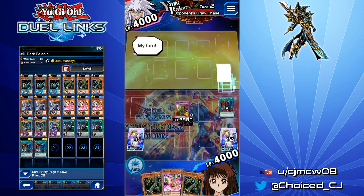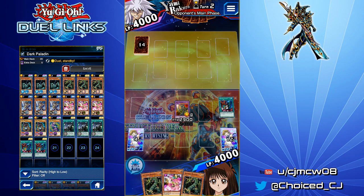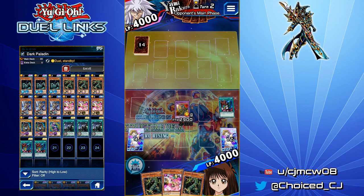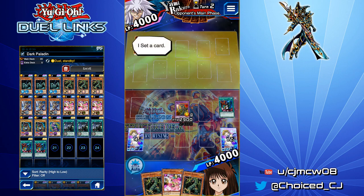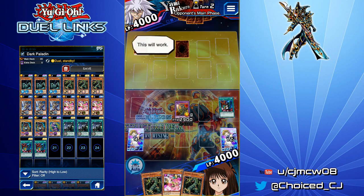One thing I'm a little worried about with this deck is that Curse Seal of the Forbidden Spell is becoming pretty popular as a counter to Cyber Angels, but it's also a very good counter to this deck. Because if they Curse Seal your Polymerization, you're SOL — there's really nothing you can do. I've seen people suggest running Fusion Gate as a substitute, but it's tough because you can't search it, and it gets rid of your Fusion Recycling Plant field spell.